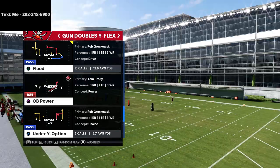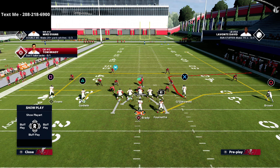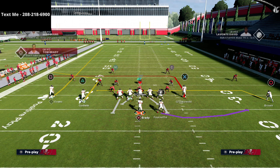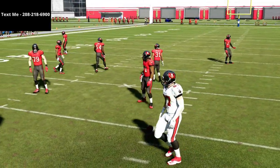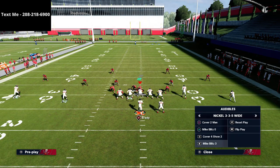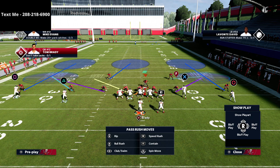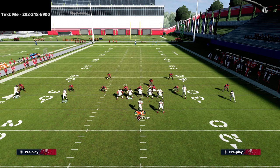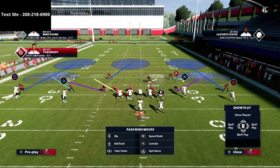With that, we're going to be talking about this play - Flood. This play is really fun and it pairs nicely with Y-Sail. You can see the route that X is on in Y-Sail, and when I go to Flood it becomes a rounded in-route. I really like that - it's basically a levels concept, and I love levels concepts. We also get this nice little fade route to Mike Evans. This formation is all about spacing, I can't stress that enough.